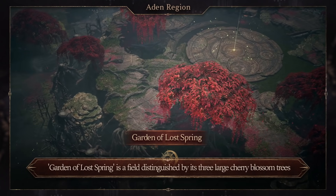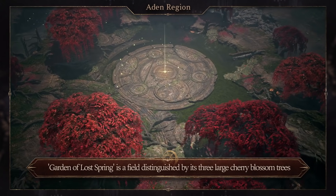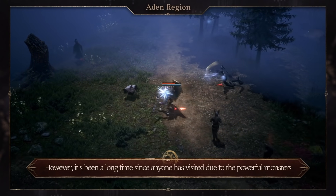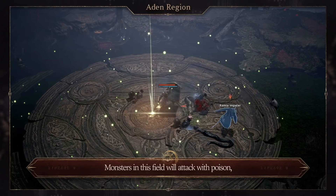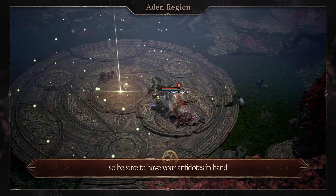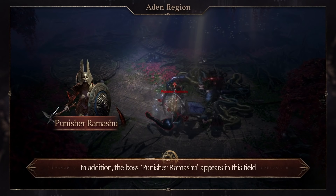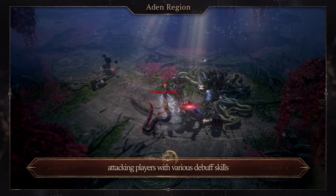Garden of Lost Spring is a field distinguished by its three large cherry blossom trees. However, it's been a long time since anyone has visited due to the powerful monsters. Monsters in this field will attack with poison, so be sure to have your antidotes in hand. In addition, the Boss Punisher Ramishu appears in this field, attacking players with various debuff skills.